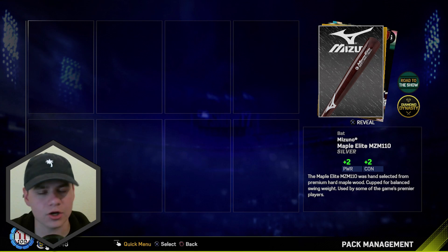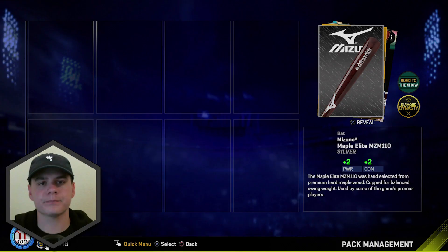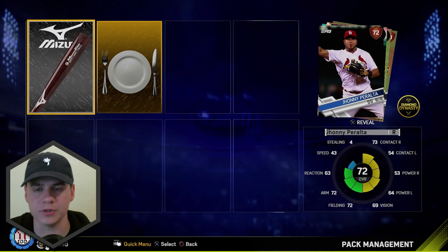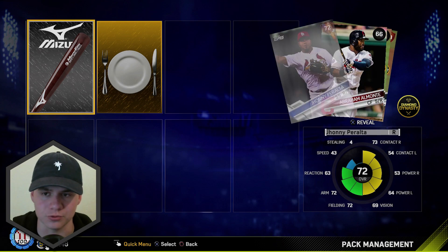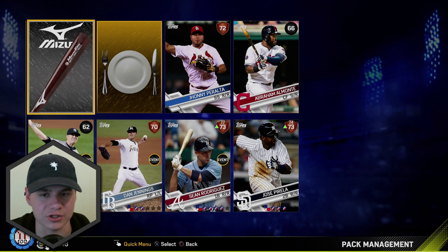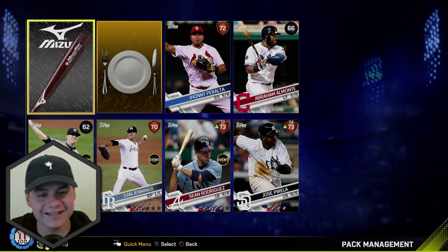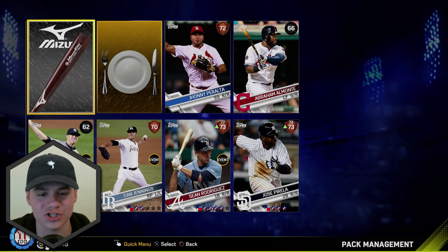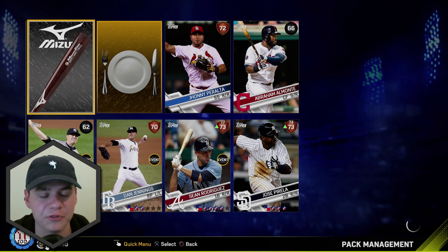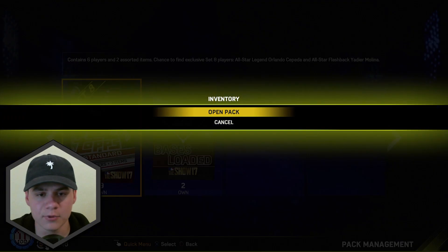Set 8 pack number 10 — we got a Gold Equipment. What's my name boys? Gold Ritual, actually. That sucks. I hate getting Gold Rituals or Gold Equipment and that's all I get. Nothing even good in this pack either — Sean Rodriguez from the Atlanta Braves, Johnny Peralta, Jose Pirela, Dan Jennings. Nothing good in that standard pack.